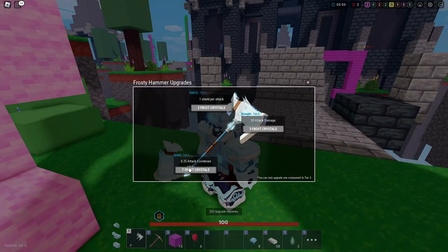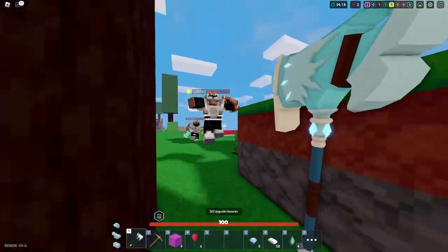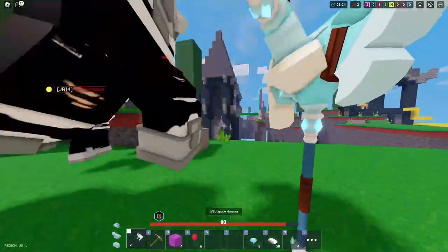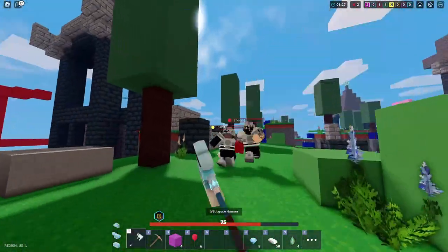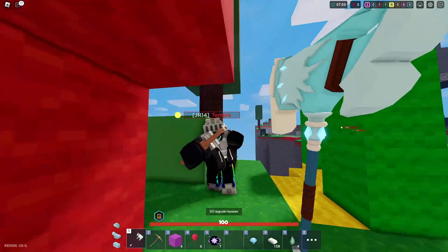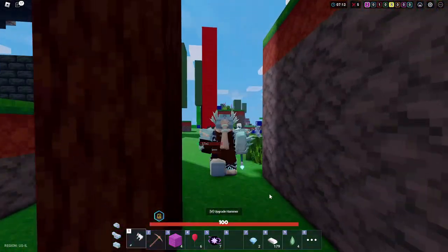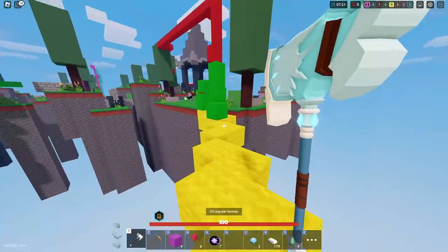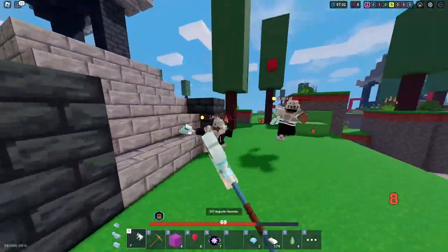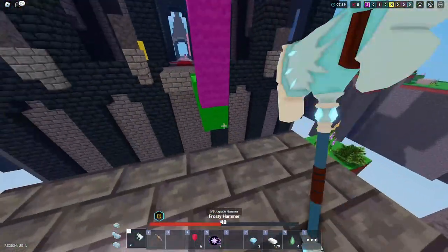We're just gonna upgrade attack speed all the way until something happens. This guy resorted to a bow because he doesn't want to use the hammer anymore. Damage and armor - okay, we can do this. Keep on doing the cooldowns, that's all we can do. We can at least combo people because combos are the way to go.